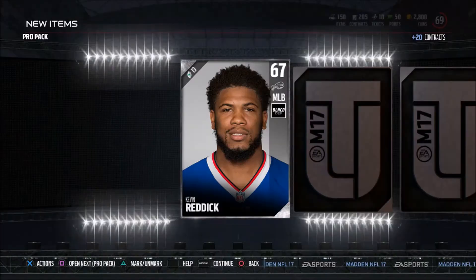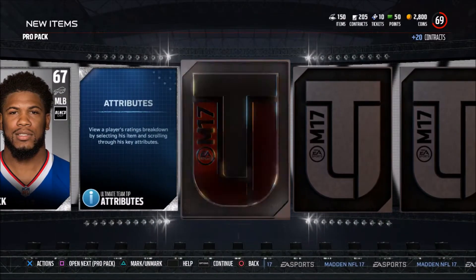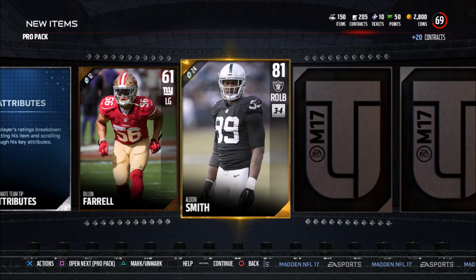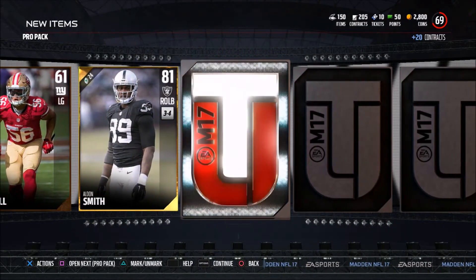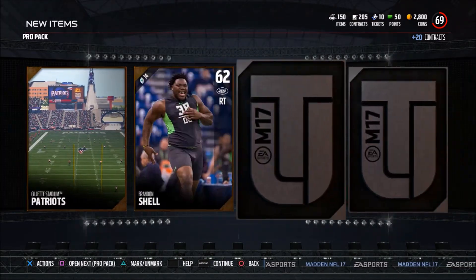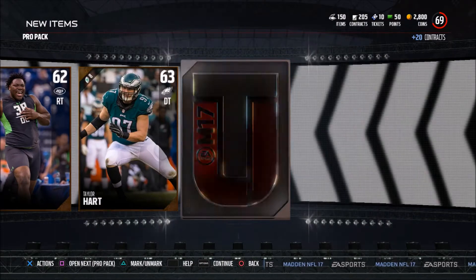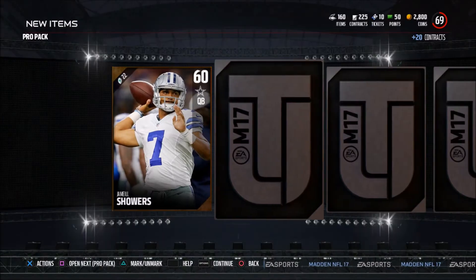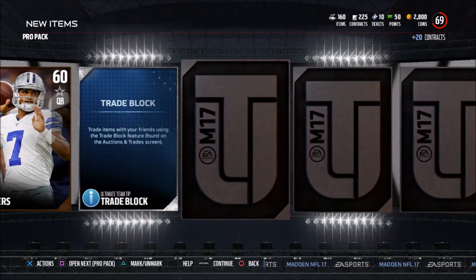That's two pro packs down. This is the first pack opening for Madden — probably the only pack opening this year, maybe there'll be one more. Alden Smith has got to get turned around; he's a good player, got to get back on the field. But this will probably be the only pack opening this year. It's going to be a grind — earning coins and all of that to buy players, flipping, all that good stuff.